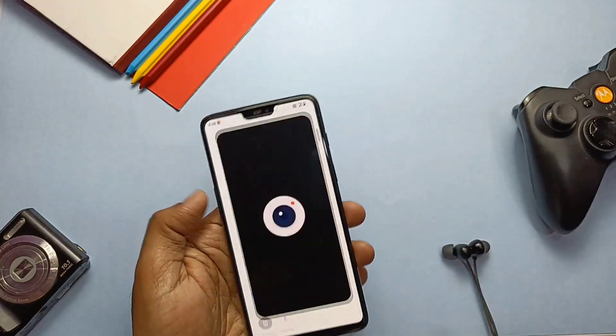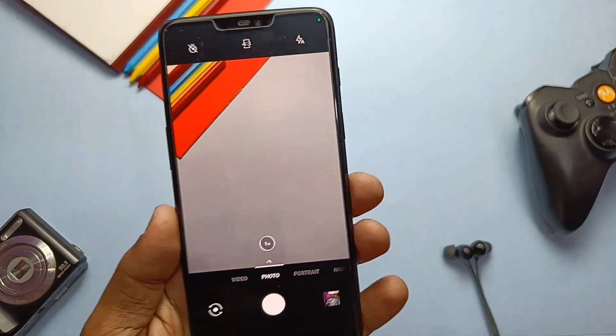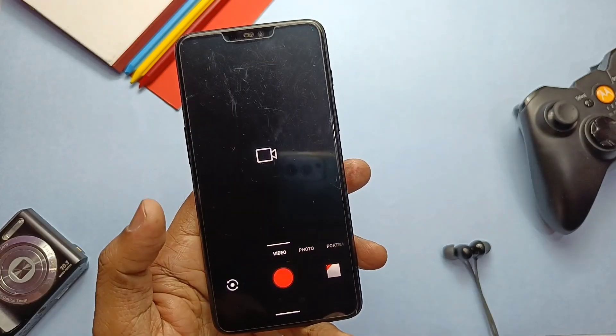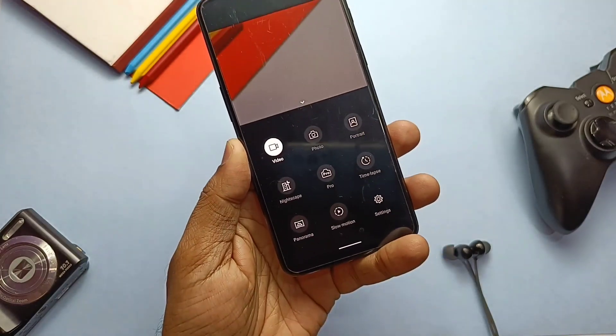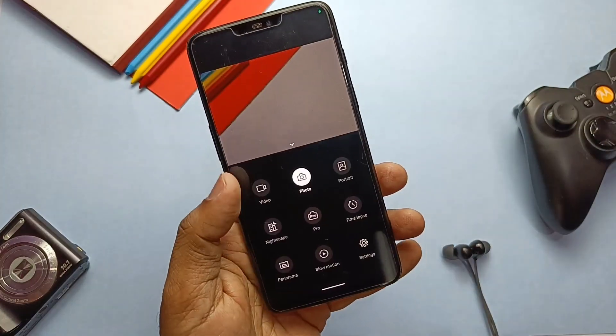Now let's see some basic features which are found buggy in other ROMs. The ROM comes with the OxygenOS camera built in. As tested in the last video, it's fully working — especially 4K 60fps video recording, slow motion video recording, and portrait mode for both front and back cameras.